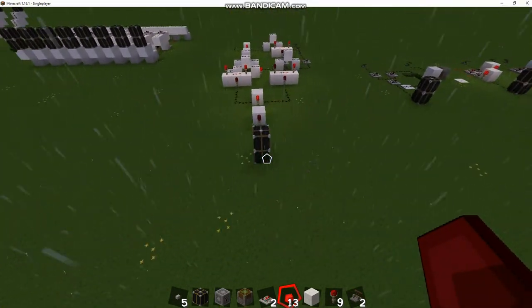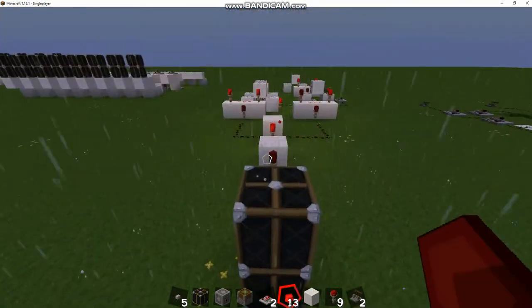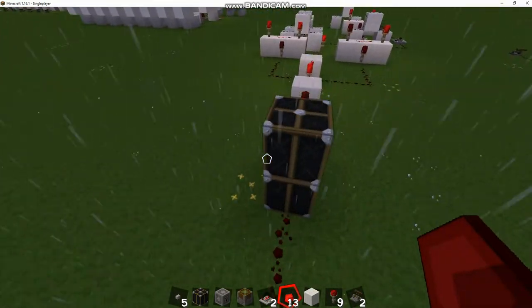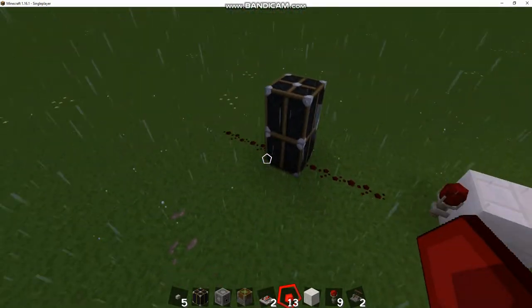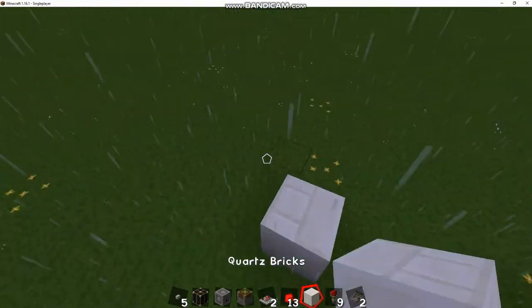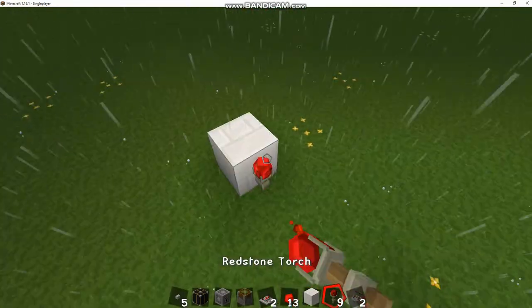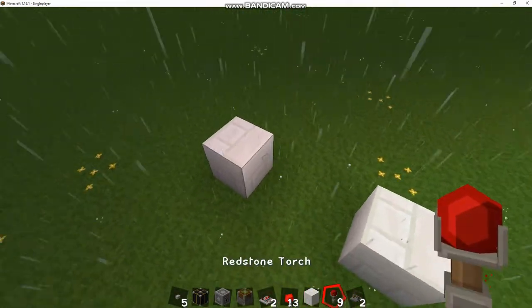Let's build this on the other side. I'm going to use the same output here just because it's easier and we're going to build it in reverse. So you've got your output — that's just this redstone, you can connect it to whatever you want — and then you're going to build an OR gate funneling in.